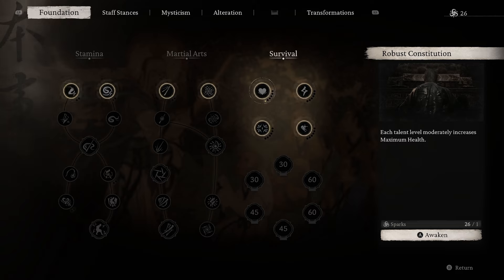Without further ado, let's get to it. I have 26 sparks here because I progressed further, but we will only use 20 of them. Let's go into Abilities — the top left is the Foundation. It's the most important node set in the entire build tree. Go in here all the way to the right and you have Survival.